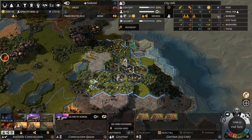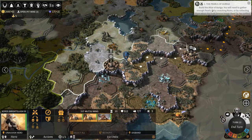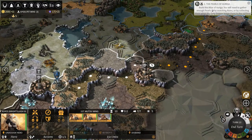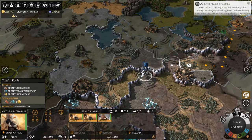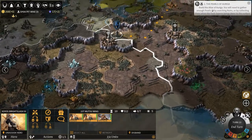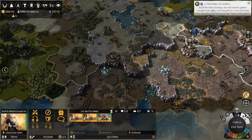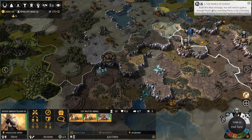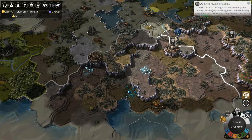One more turn. Let's go to our army and continue the movement towards those villages. I wonder which boss village that was - maybe it's still down there. But I don't think I want to destroy it anymore; I think I might just pay those guys off.